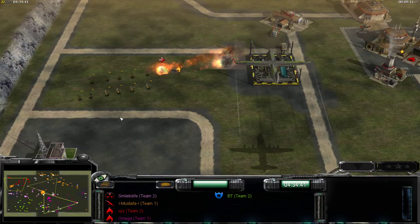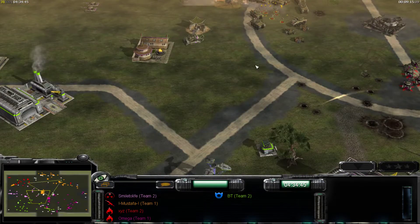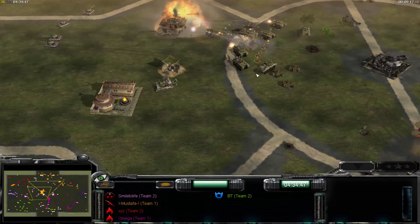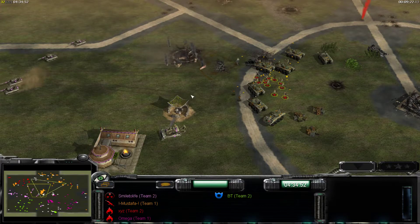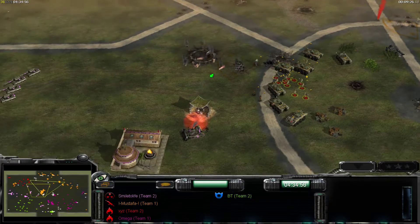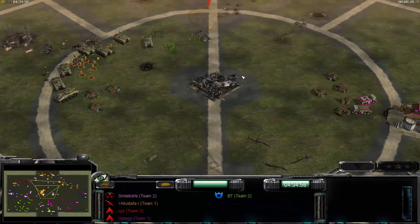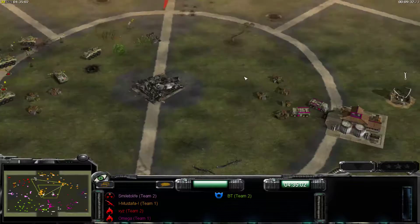It looks like this is gone about as well. BT is killing a little man — that's a big loss for Smile2Life. Really big problem, because the middle on this map has three supplies. If you have the middle, you have money to fuel your economy.